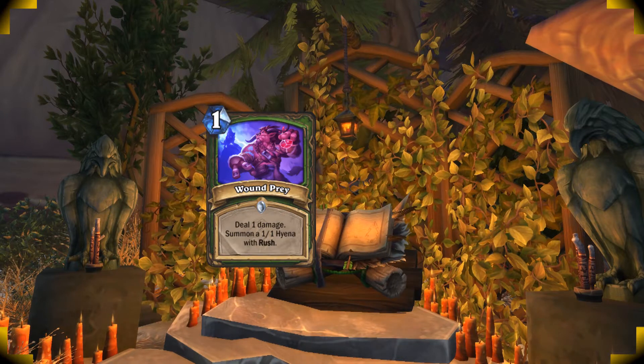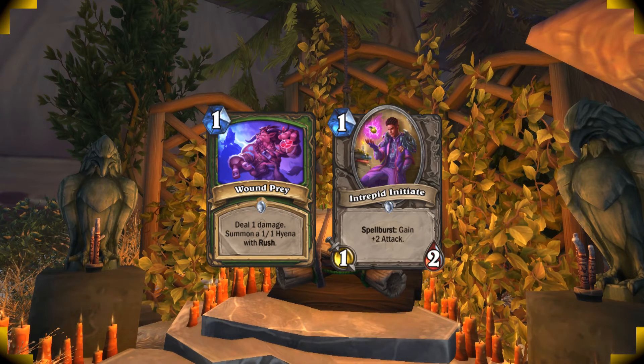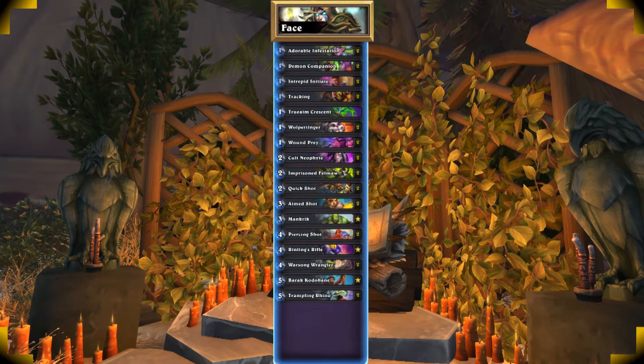You can also keep a Wound Prey together with an Intrepid Initiate for some early game control. Facehunter is an amazing deck — it's pretty easy to play, but there are a couple of things to keep in mind.